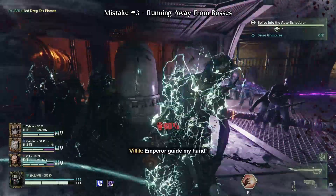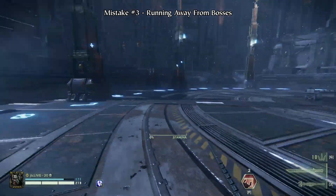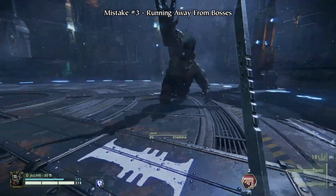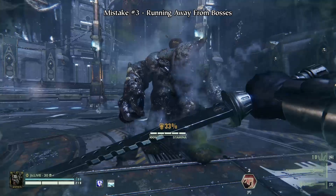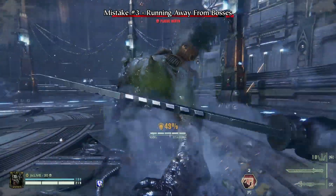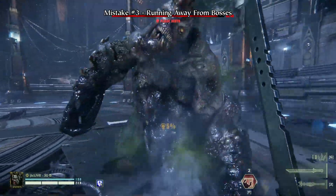If a boss is attacking you, do not run away from them. Running away causes your team to have to chase the boss around the map and significantly reduces your team's damage output. Instead, hold block and dodge a boss's attacks in order to keep them in a more confined area and make them easier to attack. Your team will thank you for that. You can even lock some bosses in place by repeatedly getting up in their face and dodging backwards.